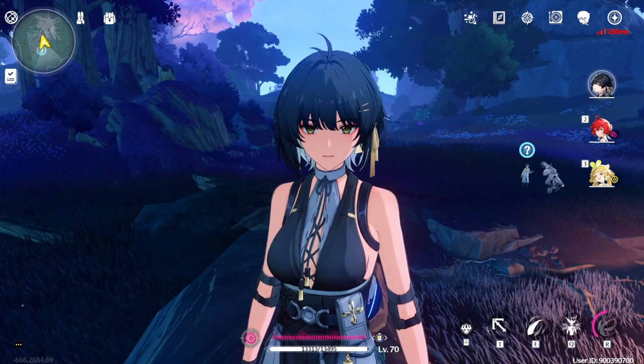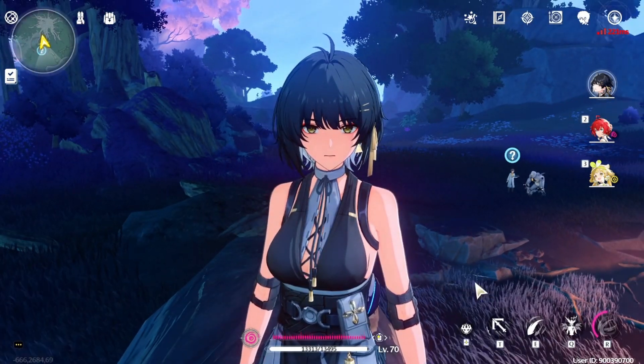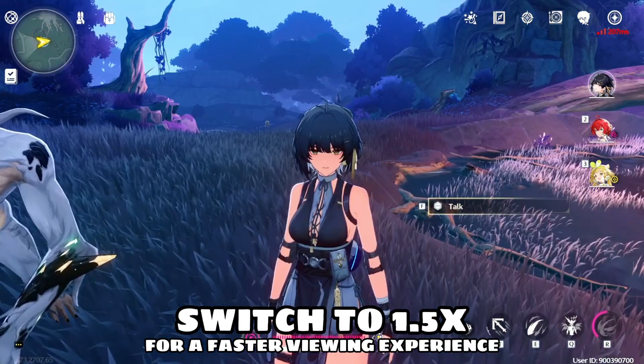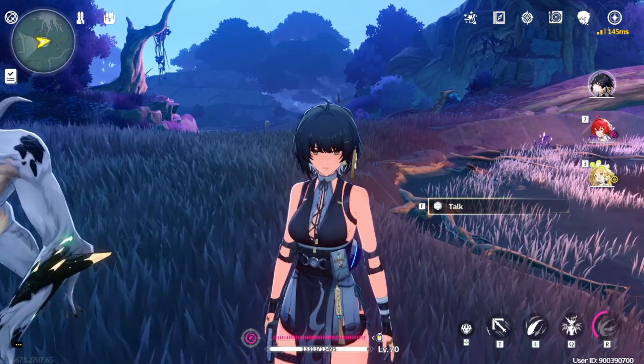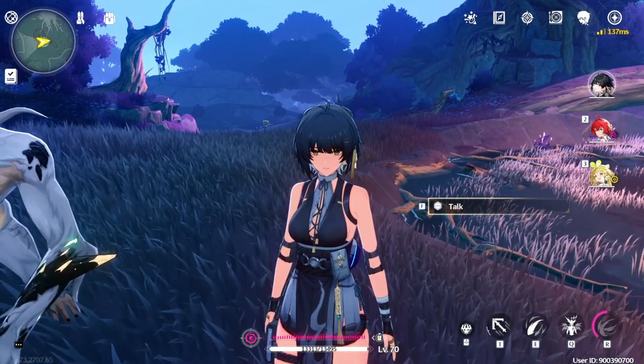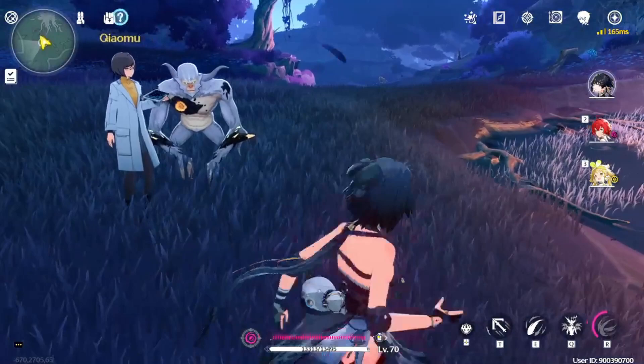Hello and welcome guys. In this video we will be doing one of the side quests in Wuthering Waves, which is 'When the Moonlight Shines in the Forest.' To get the quest, you first have to complete the Ling Yang story quest, and after that you will get the side quest 'Under the Moonlight Bunyan.' When you complete that side quest you will get this question.